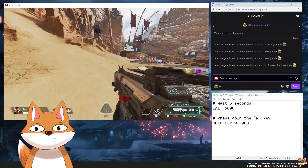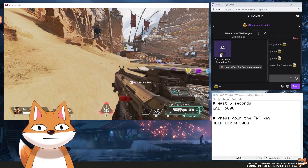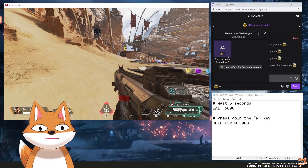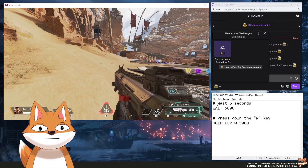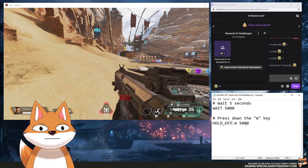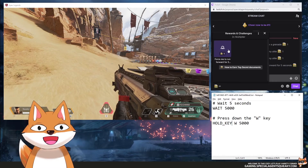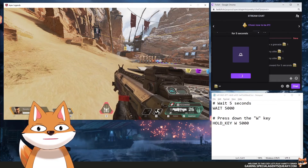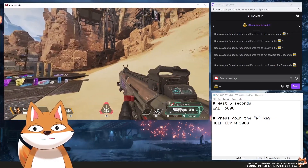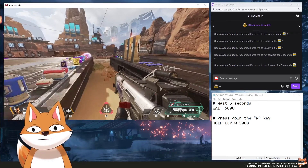For our third example we are still in Apex Legends and I've created a reward called 'Force me to run forward for five seconds.' Once someone redeems this, the script will be executed: it will wait five seconds and then hold down the W key for five seconds, forcing us to run forward. Let's try this — I'm redeeming, looking around, and in five seconds I am running forward.